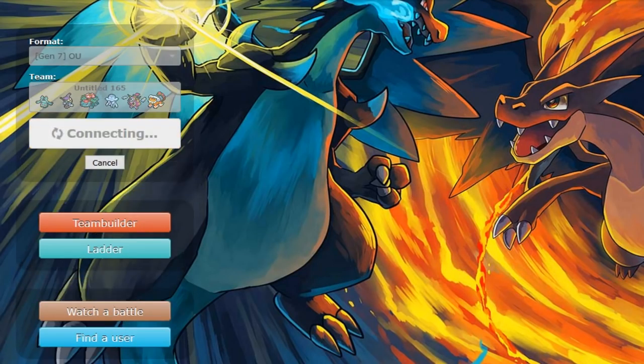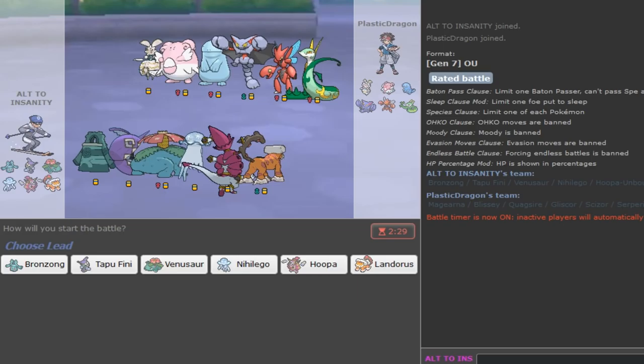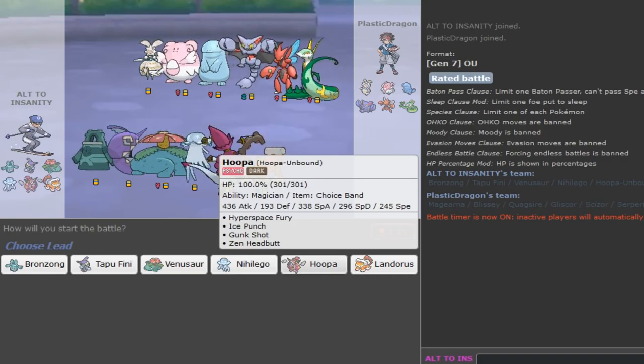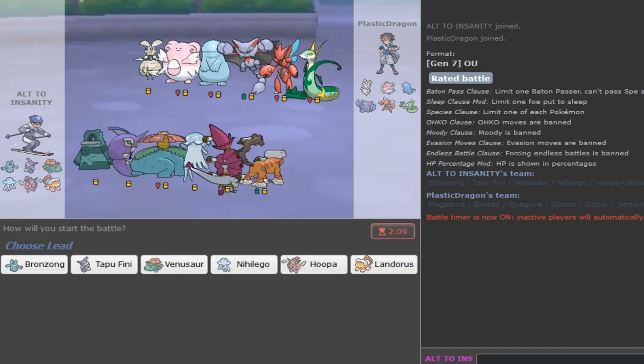He should've done that a few turns ago. This team is definitely not perfect - every team has flaws. We are a bit weak to Alolan Muk. We have Landorus but if that gets poisoned on the switch-in, that would be annoying. We get some fat teams which Hoopa should have a lot of fun versus. Fire Punch would be really nice versus Magearna but I don't have Fire Punch. Maybe I should put Fire Punch over Ice Punch. This should be a win.